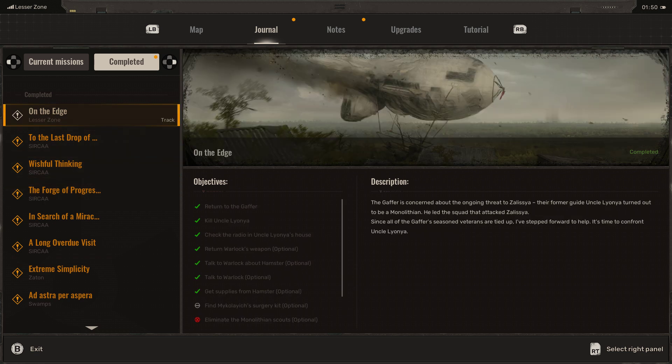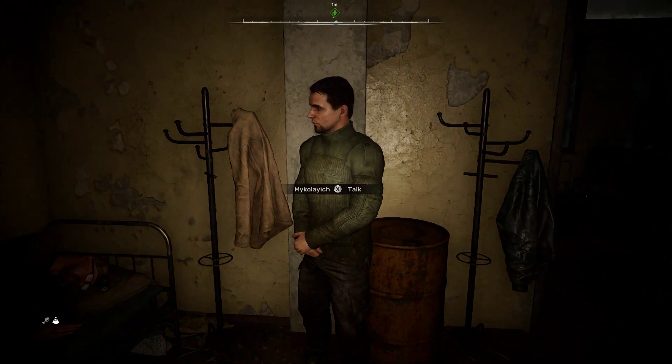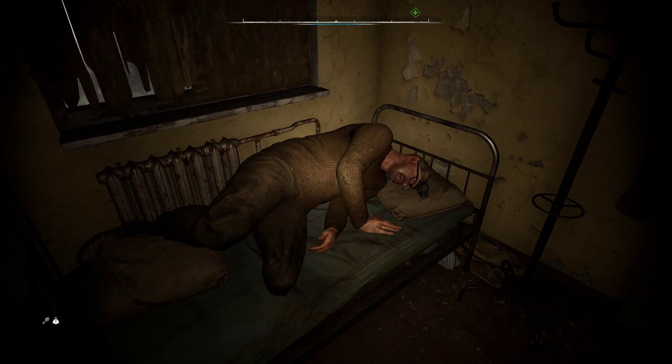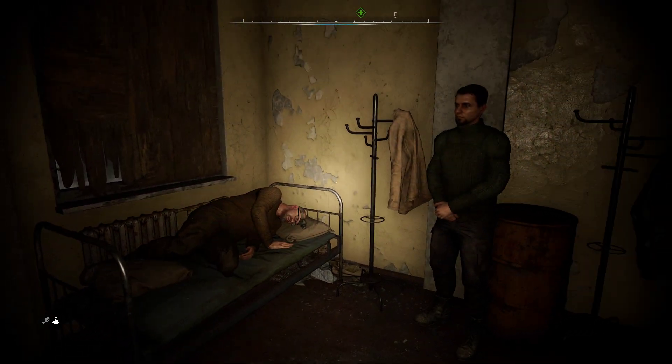On the edge — here we go. So as part of the 'On the Edge' missions, one of the things I had to do was find Mikhilovich's surgery kit. However, once I'd done almost everything else, I went back to talk to the Gaffer and said I was finished, not realizing that it also meant completing this. So the quest finished, which meant I couldn't find the kit to give to Mikhilovich.